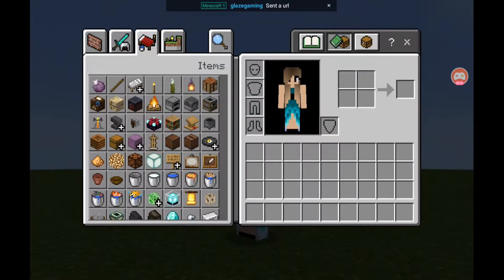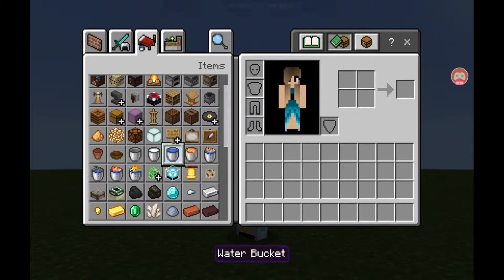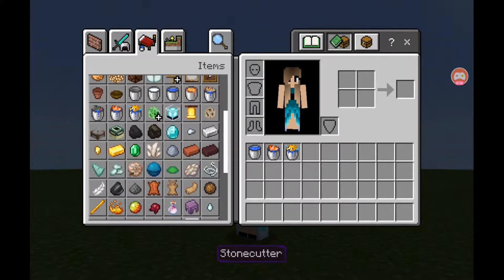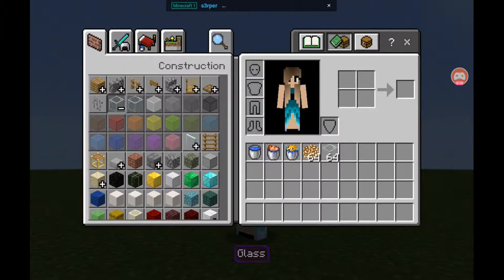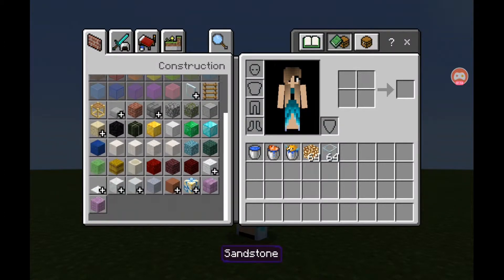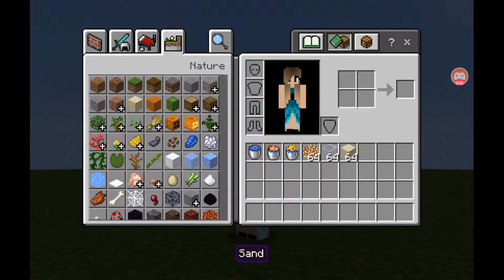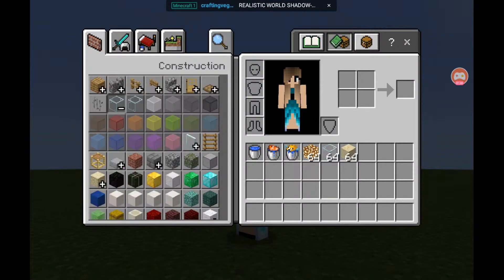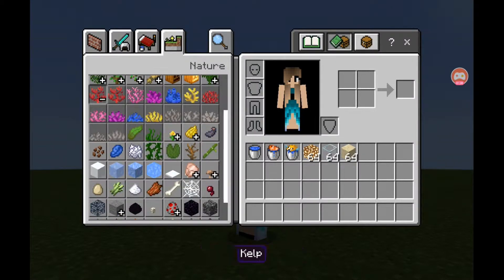So let's get into the video. First let's pick our things that we need — of course we're gonna need water, we're gonna need the types of fish that you want: there's cod, there's salmon, I like the tropical fish and puffer fish. We do need glowstone, we need glass — I prefer glass blocks instead of panes because when the water goes in the tank it goes through the panes and we don't want that. So we're gonna get some sand and get some kelp.